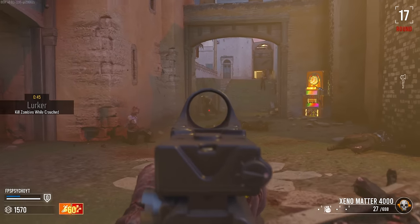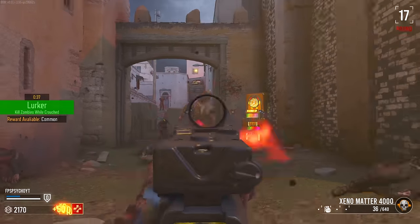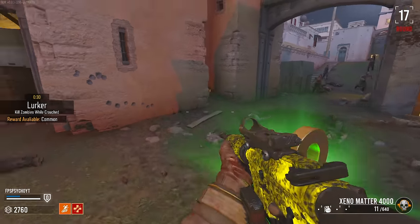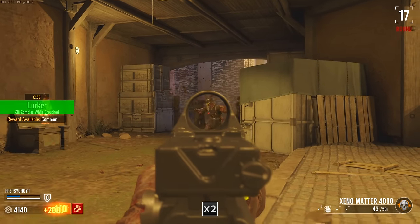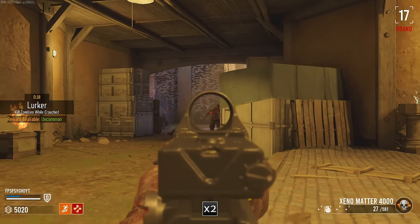Let's get some more crouch kills — we can do this. Spawning next to me, I see you. A death machine would be perfect for this right now. Double points — but I've got to... I'm just going to stand up. I'm going to get double tap in a second. This is doing a lot better — it's because of the long reload time.